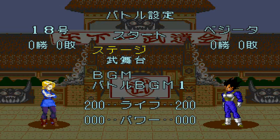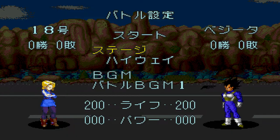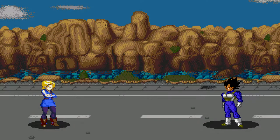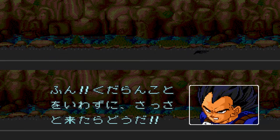You will still be able to reach the area where you select the stage and then the music, but when you try to start it, it won't work — same with single player. We will change the stage to the correct stage where Vegeta and Android 18 would fight and then use different music. The only thing the hack does is improve Android 18's sprites and attacks.